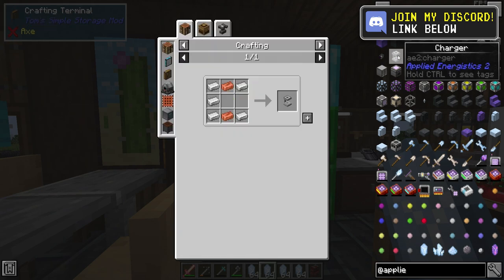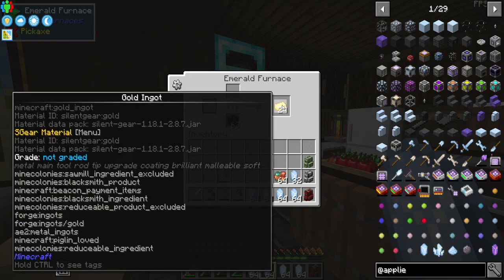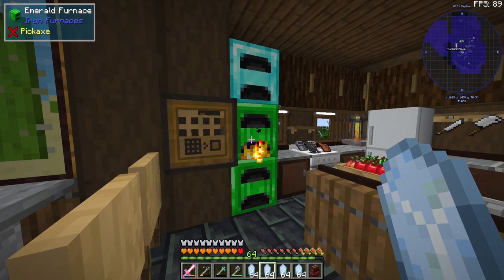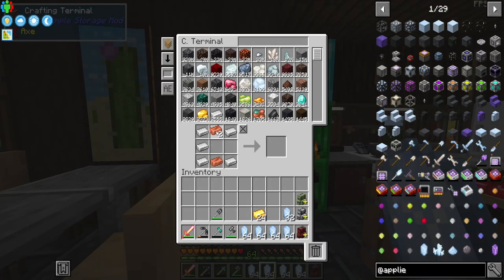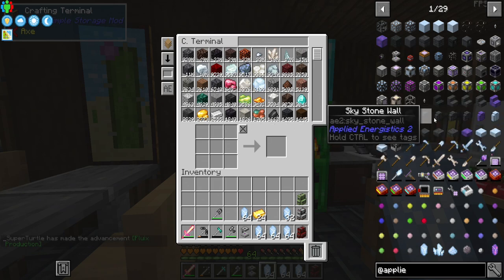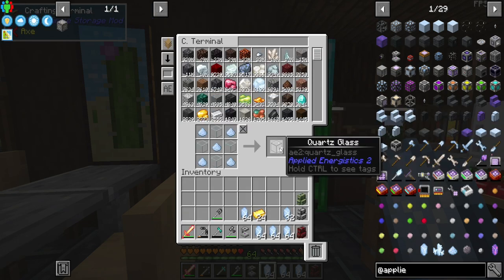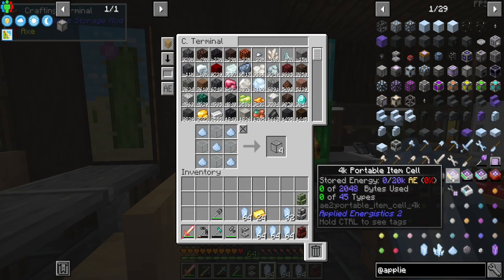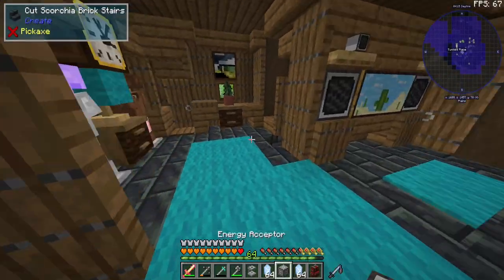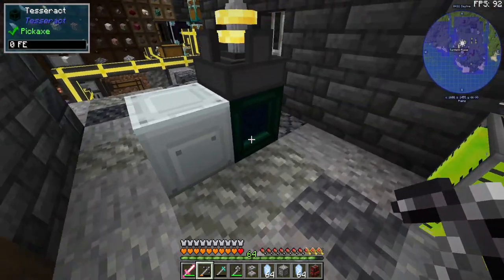Looking up Applied Energistics — we're going to need a charger. I don't have any copper, which is odd, but the charger will allow us to create charged certus quartz crystals, which we really need. We're also going to make an energy acceptor. We need some quartz glass — good thing we can make that no problem. The energy acceptor lets us use energy outside of Applied Energistics to power our system.